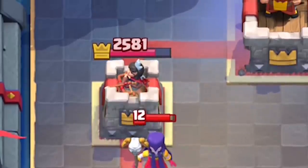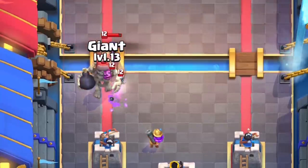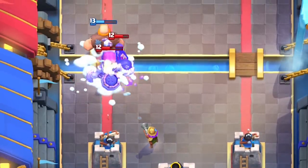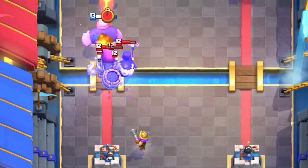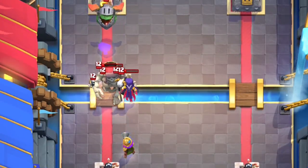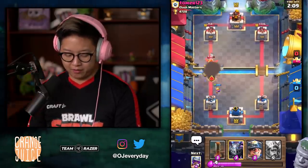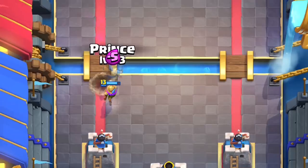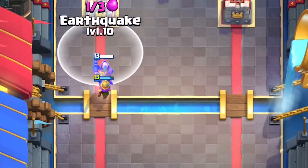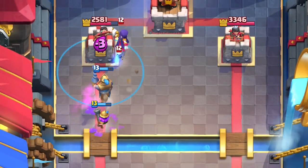My Miner did a sizable amount of damage — not too much, not too little. He's panicking with the Inferno Tower. I need to get rid of all that stuff. Prince tanks for the Musketeer. If he's got Skarmy, then I can Earthquake it. I'm Earthquaking that Witch — straight up.